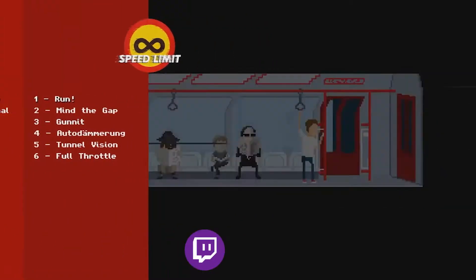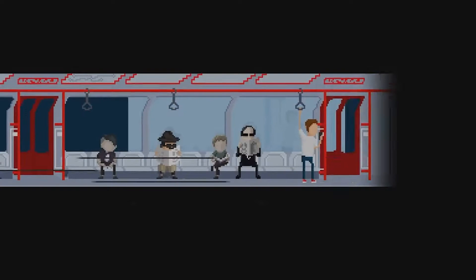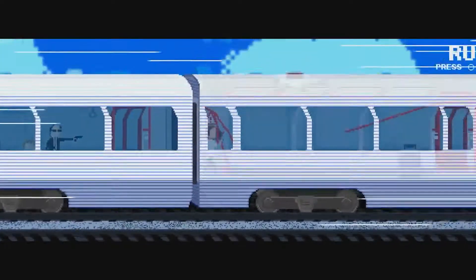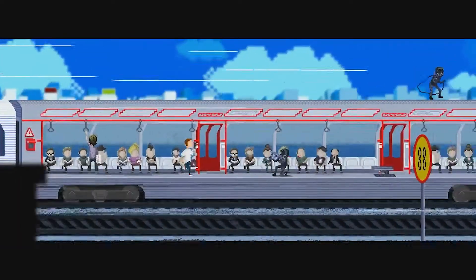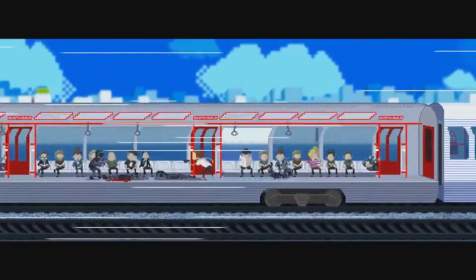First off, what you want to do is jump in easy mode and jump in the level run. This is going to be like the normal version. So what I do is I just try and get through as quick as I can while killing enemies, and every time I crouch shoot.